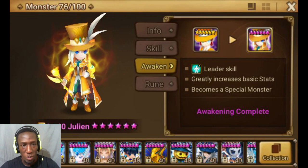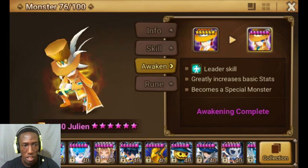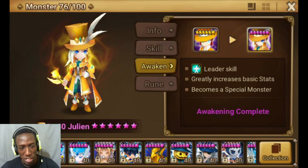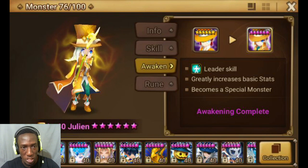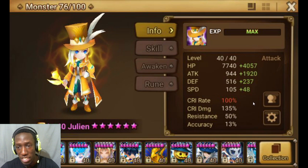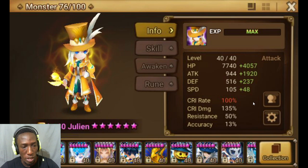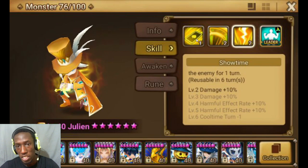Hey everyone, it's your host here, back with another video. Today we're gonna be testing out Julian, the wind phantom thief. This is the unit I've had for the longest time — I think he was my first four-star and I six-starred him, but I stopped using him after a while once I got Lucians. Today we're gonna give him a fair test. Here are his stats — I gave him some really great runes with a lot of attack, decent speed, and 100% crit rate. I gave him my second Lucian's runes, so those are pretty good.